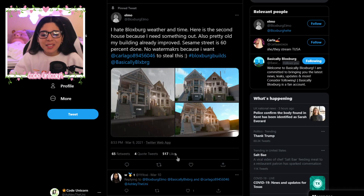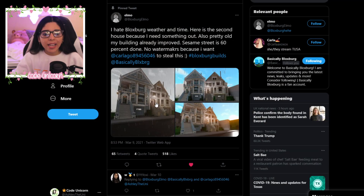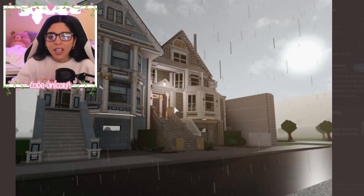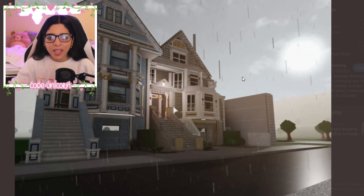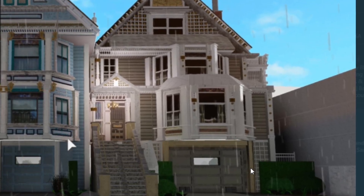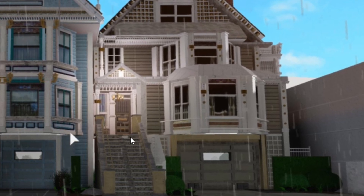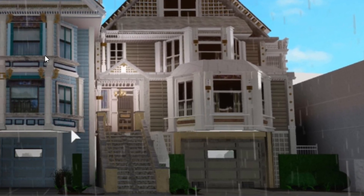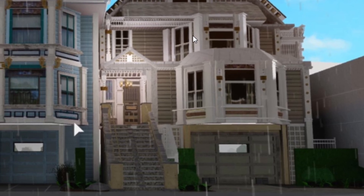I also came across this build over here. I just want to say I hate the rain in Bloxburg, but it looks so nice in this picture. This build is made by Bloxburg Elmo, and they made Sesame Street — it's 60% done. So it's like a street in a town. But look at the details on these builds — it looks so awesome. And I just want to show you guys it at night. The rain for the first time looks really nice. Also, I think this is like a custom garage. I love the design of this garage. The details on the roof and everything — it's just so detailed. I love it.